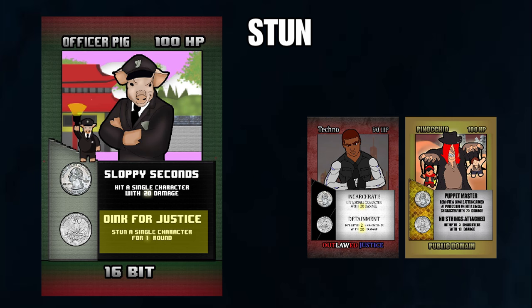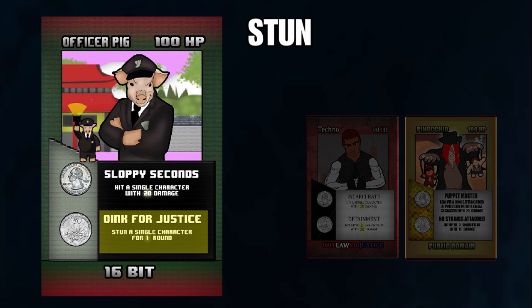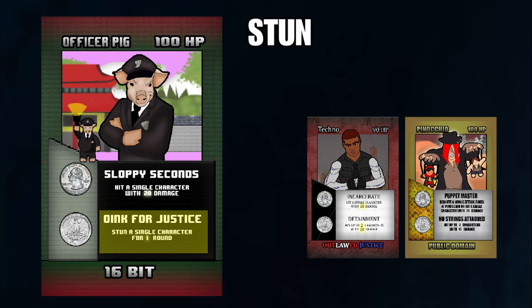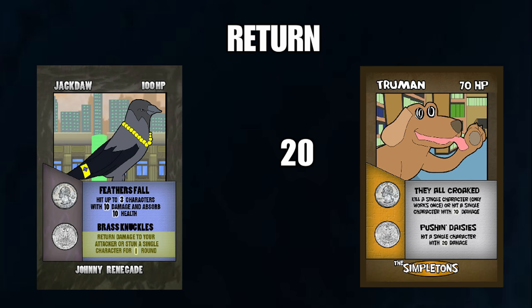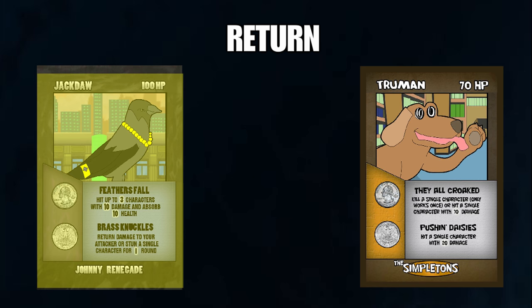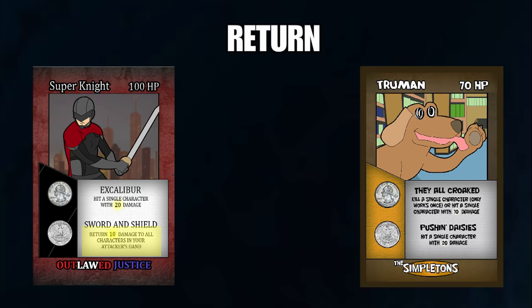Stun: a stun allows you to temporarily stop another character or player. Depending on your card, you may be able to stun a single character in a player's hand or the player entirely. If both characters in a player's hand are stunned, the player is skipped and an item cannot be used that round. A stun only lasts a single round. Absorb: an absorb allows you to hit a specified number of characters and receive the health you hit them with. Return: a return is a counter attack that sends damage back to your attacker. If you flip a return, you'll be able to counter a single attack aimed at you. A return will not allow you to take health back — only deal the allotted number of damage. Depending on your character, you can only return a certain amount of damage.